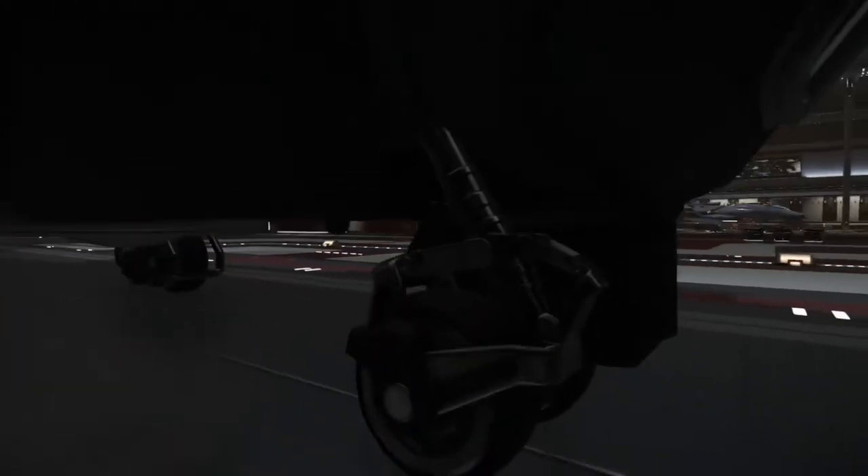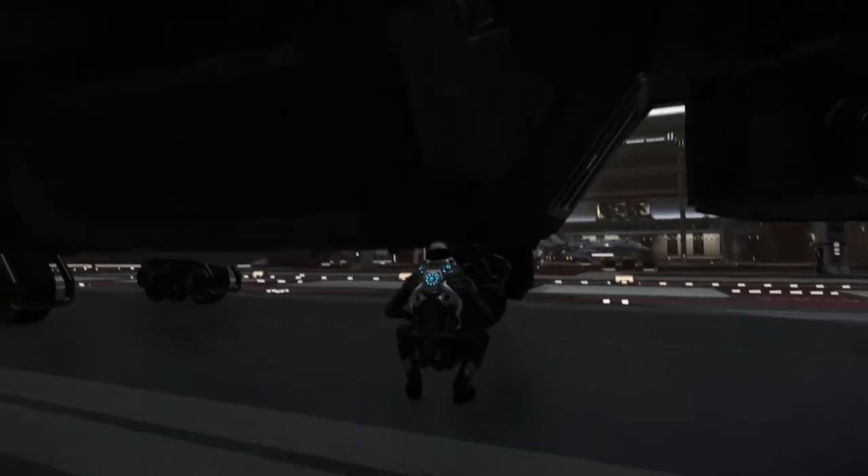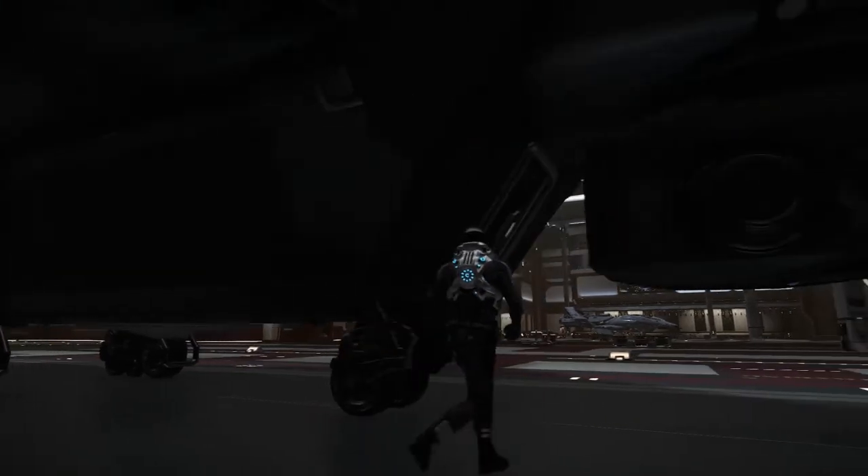This is a front turret. It will open up and you can crawl through or walk through to get into the front turret. This is a landing gear, obviously. I switched between first person and third person to give you an idea of the dimensions.